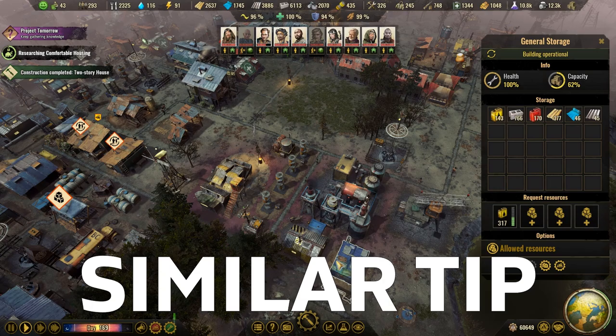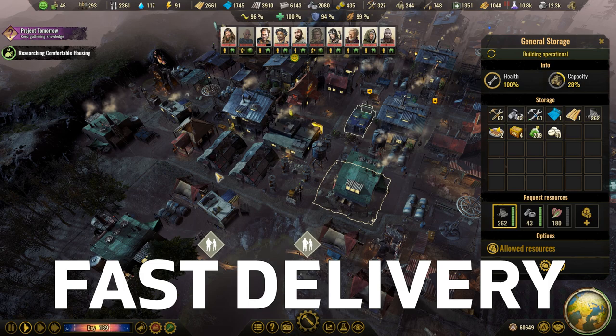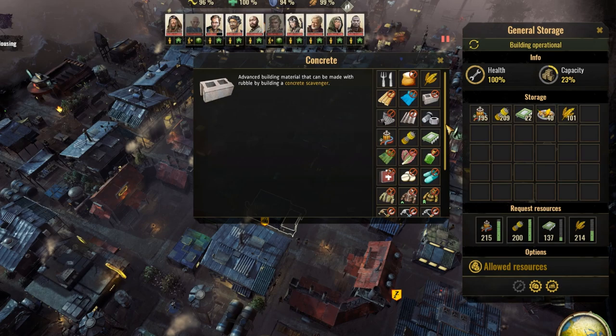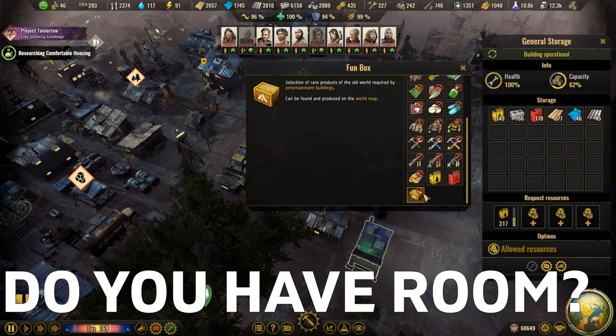Similarly, stockpiling resources necessary for buildings which consume them for production of new items is also something you want to do by constructing warehouses or general storage buildings near them, then setting up those items and resources as the requested ones in the bottom options. This shortens delivery times, improves production rates, and prevents buildings from being idle. To prevent those warehouses from filling up with unnecessary items, use the allowed resources submenu and click to disallow storage of all other items inside that building except for the ones you planned for.